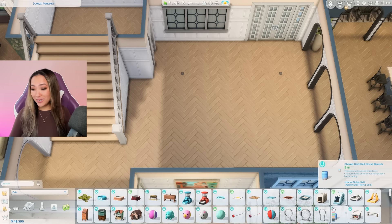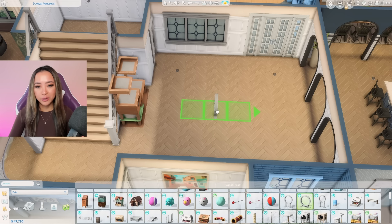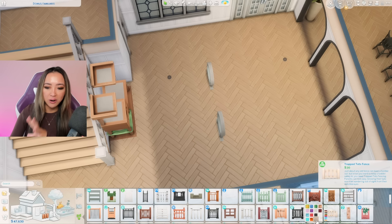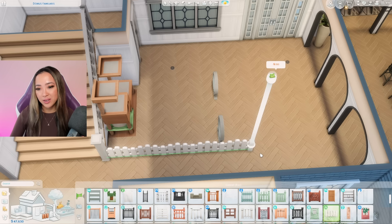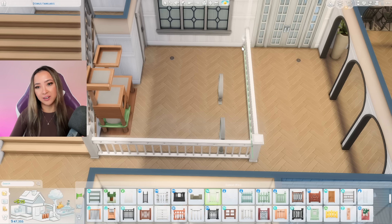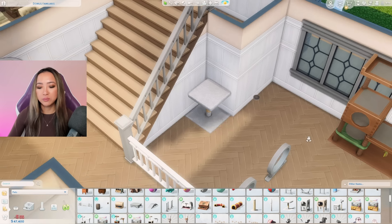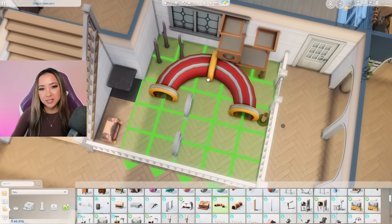Moving on to the common area — this is going to be for all of the pet amenities. I want the cat jungle gym in here, and these little hoop things too — I know they're supposed to go outdoors but we have the space indoors. I'm genuinely considering fencing off an area here for the animals to play in — like a little toddler stuff pack fence moment. It's just like a baby playpen but for pets instead. I just want to include all the stuff and completely spoil all of these animals.